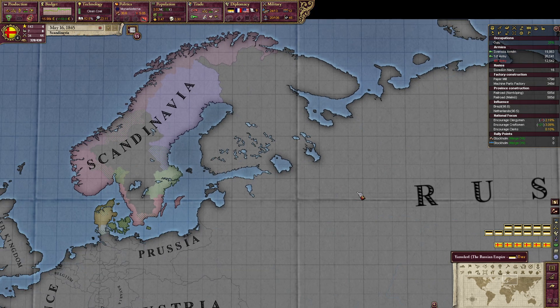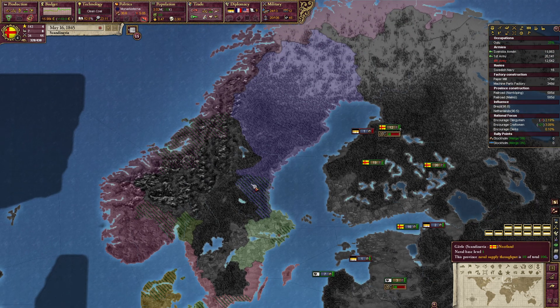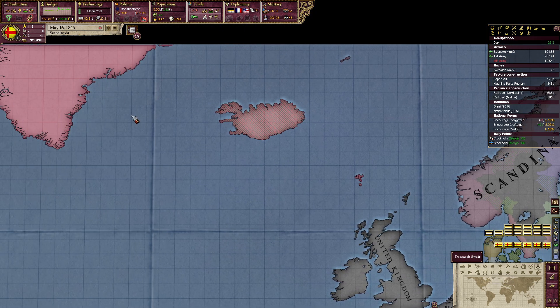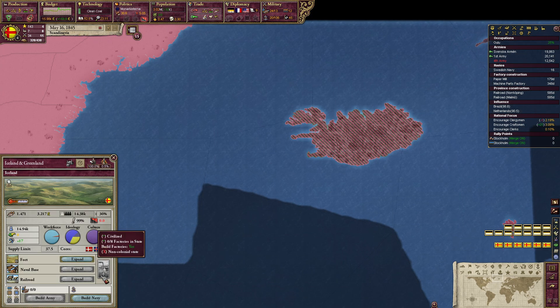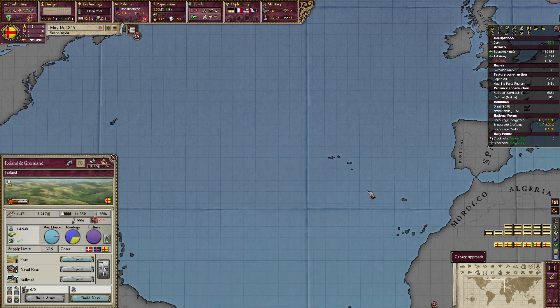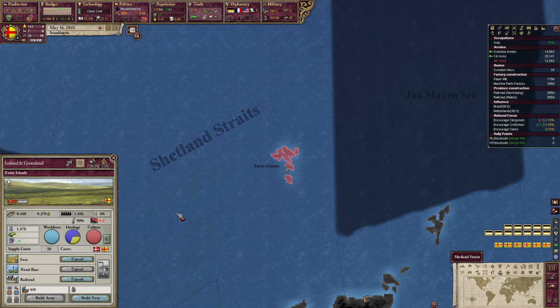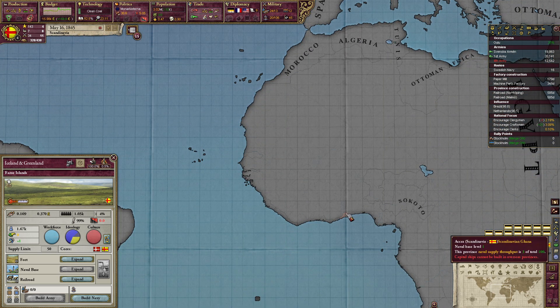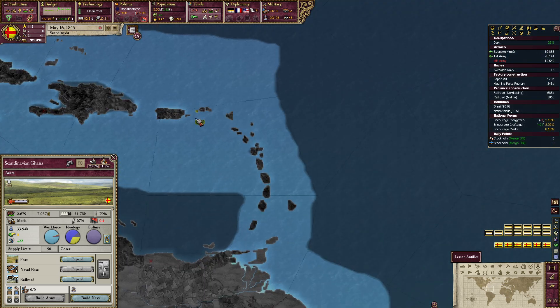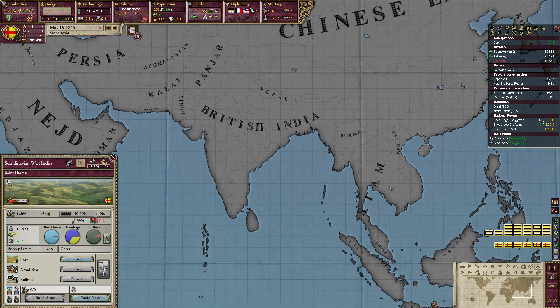Can we build more naval bases? No — there are no light green stripes. The dark green tells us we have the maximum amount we can build. Greenland and Iceland are one state. We don't own more coastline — we need to change that.